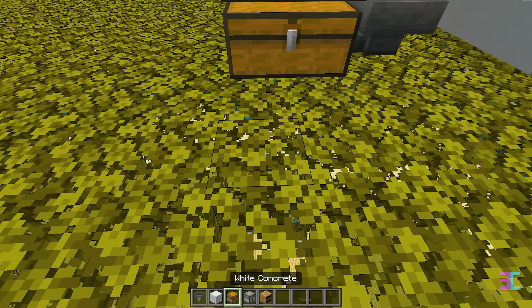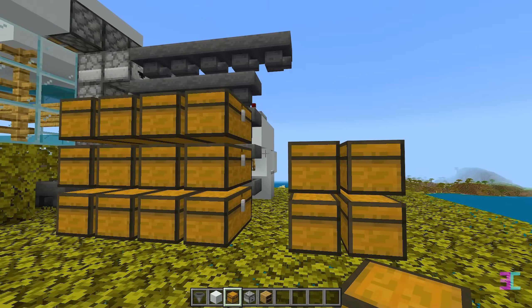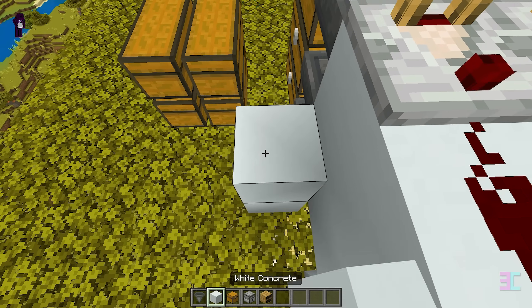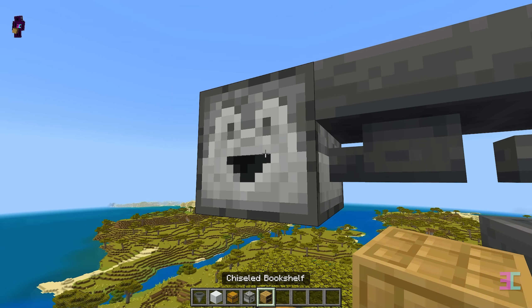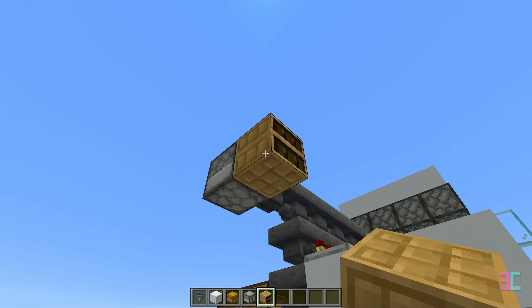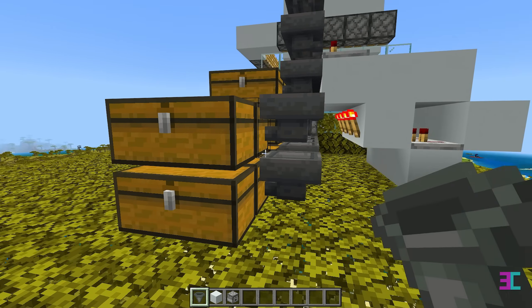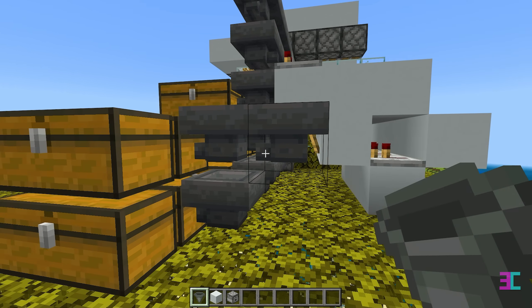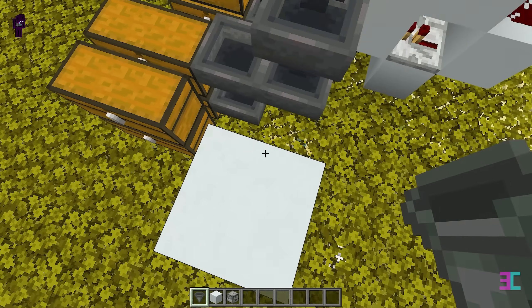Down here, leave a block gap and then place four more double chests like this. In front of this hopper, place a dropper facing this direction. Then place a chiseled bookshelf in front of the dropper like this. Connect three hoppers to these chests. Followed by two more hoppers pointing down from the bookshelf.